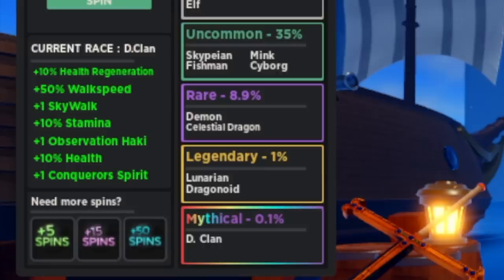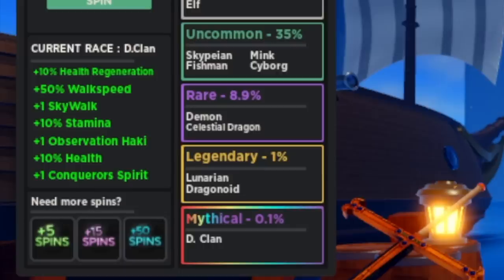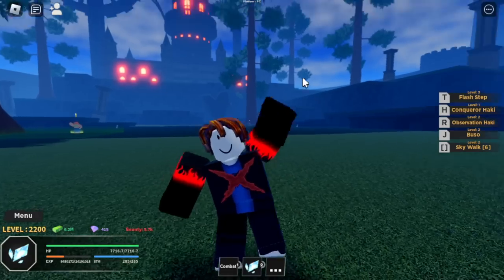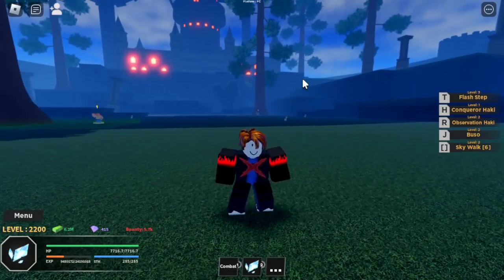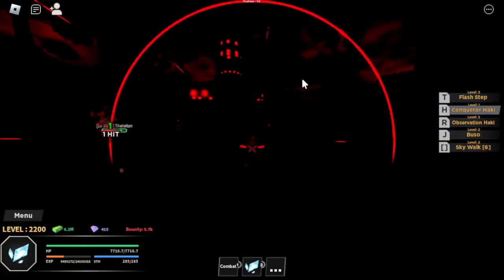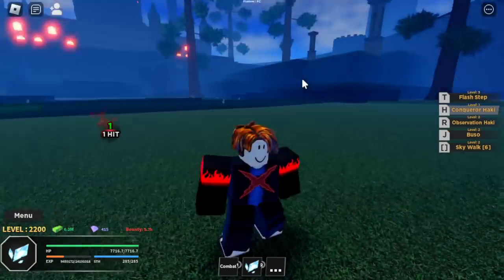Before we head to the 2nd Sea, check this out. I'm so lucky — we got the D Clan, 0.1% chance. Here are the benefits of having the clan: Conqueror's Spirit, Health, Observation Haki, plus Stamina, plus Skywalk, Walk Speed, and Health Regeneration. That's a lot, right? But all I care about is the X in the chest and the Conqueror's Haki — it really looks great.